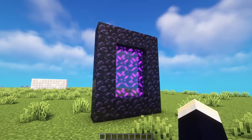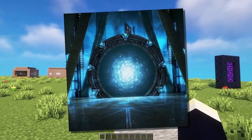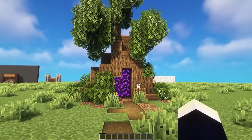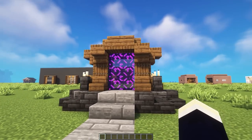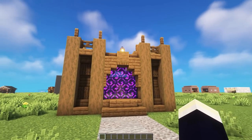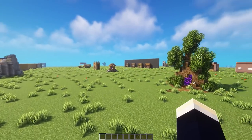Instead of building a bog standard nether portal, why not give it a theme and make it look extra nice? Like this one over here — we've given it a stargate or futuristic kind of theme and added a nice little staircase that leads up to it, giving the illusion that it's kind of circular. Over here we've got one inside of a tree stump, this one's in kind of a shrine style, and then this one's in a wooden medieval castle gate theme. There are many different ways you can make nether portals instead of just sticking with the bog standard rectangular design — why not make it look extra cool?